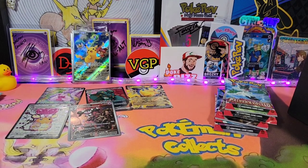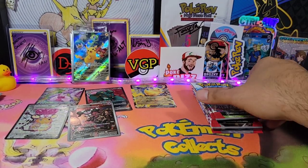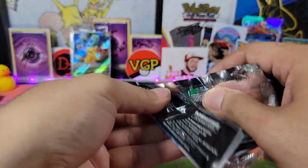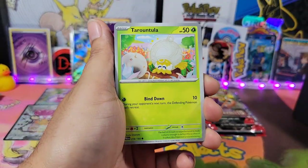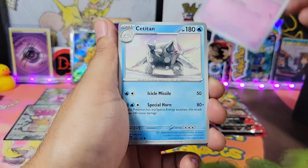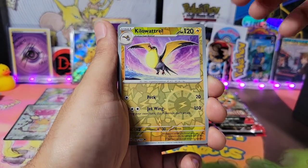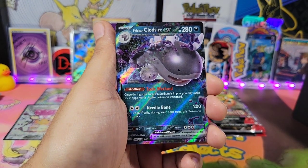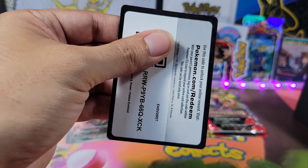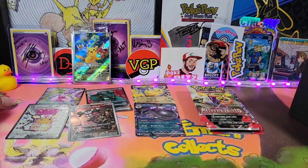Alright guys, we have five more packs to go. Stick around — I will reveal the way to enter shortly. Here we go — Tarountula, Carkol, Murkrow, Misdreavus, Snom, Falkner, Dunsparce, Dunsparce, Tumbleweed, Kilowattrel. And here we go guys with the Clodsire EX! Let's go guys, this box is giving us the hits right now. I'm not sure what I am chasing in this set, but so far I think I have a couple of good cards here.